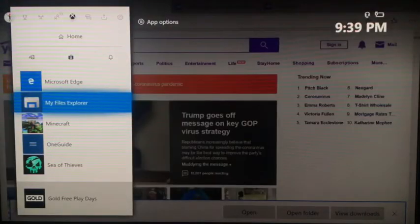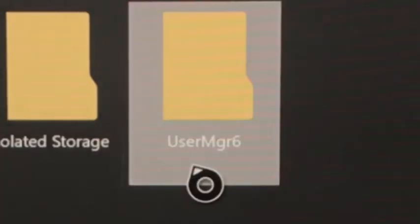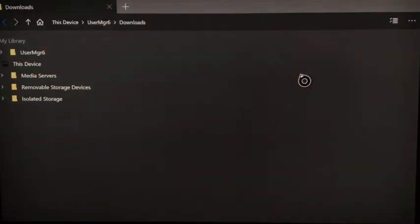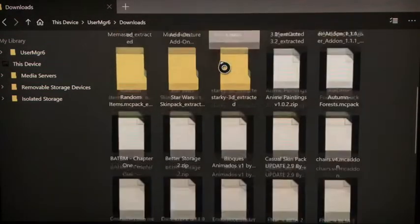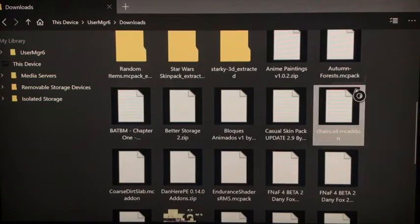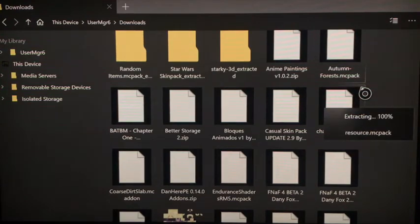Wait until that's done, then go to My File Explorer. You should have three folders: Removable Storage, Isolated Storage, and User MGR 6. Click on that one, go to Downloads, and find the file you just downloaded. I got the chair mod.